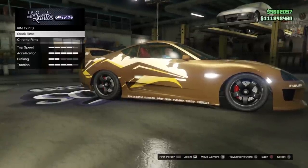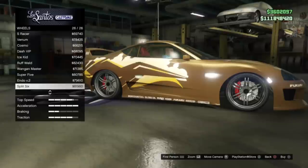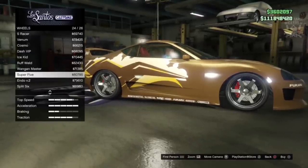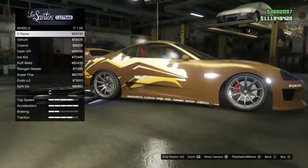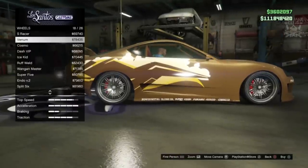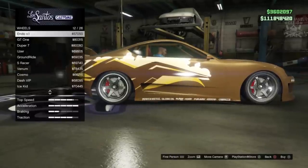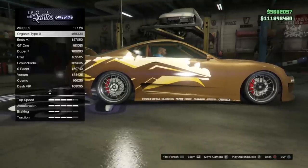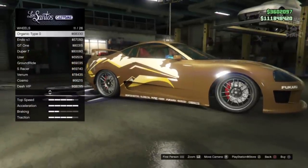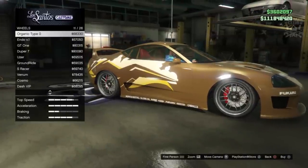For the wheels, go to wheel type and into sport. The wheels in the film are chrome with a really unique multi-spoke look - they're hard to describe exactly. The venoms in the SUV category actually look quite close. But actually, the ones called Organic Type Zero are exactly what we need - they're very very close to the ones in the film. I'm actually quite surprised how close they are, so Organic Type Zero are the ones you're going to need.